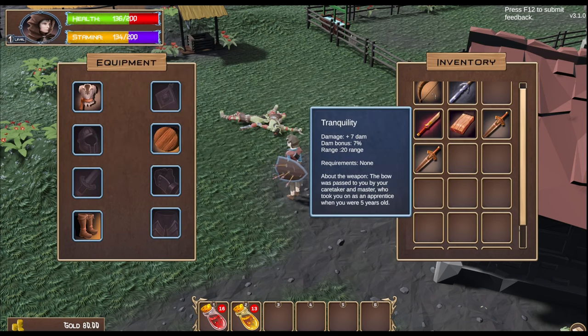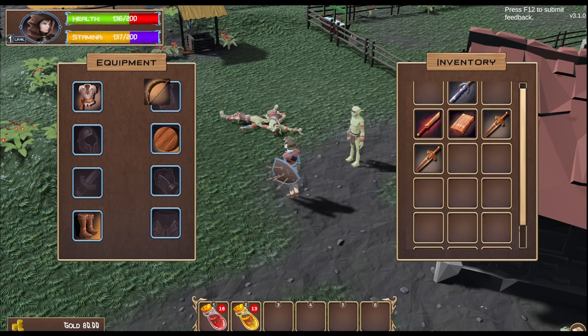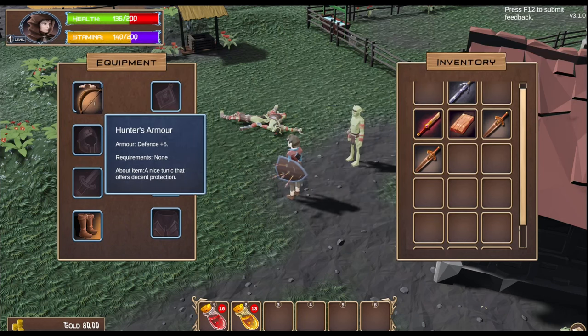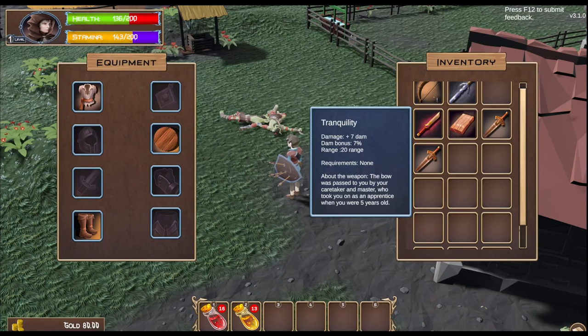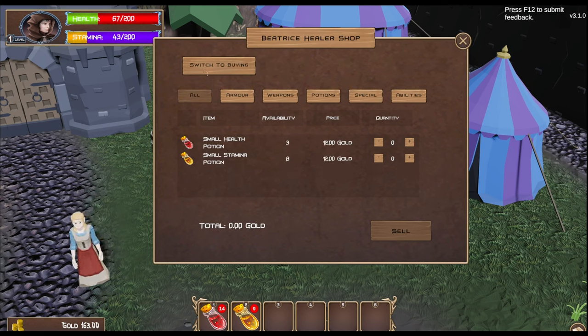Do I put that in my quick bar? How do I use the bow? I don't know why it would go in any of these other slots — you'd think it would be a damage item. Small health potions are only 15 gold, which is really cheap. I want to buy ten of them because I'm going to need them.